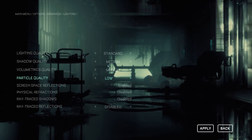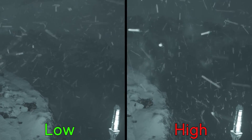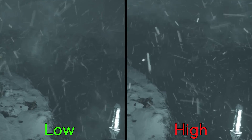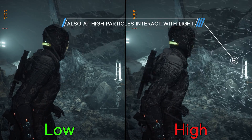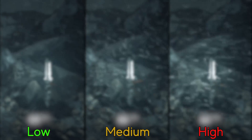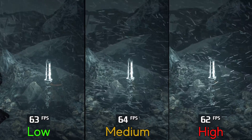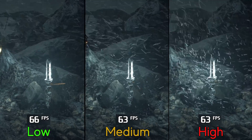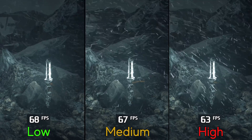Moving on to particle quality — this one mainly adjusts the density of particles, as you can see between low and high. Performance-wise, going from low to medium costs around 2 percent, and to high, 10 percent. Medium looks similar to high but performs closer to low, which is why I recommend medium.